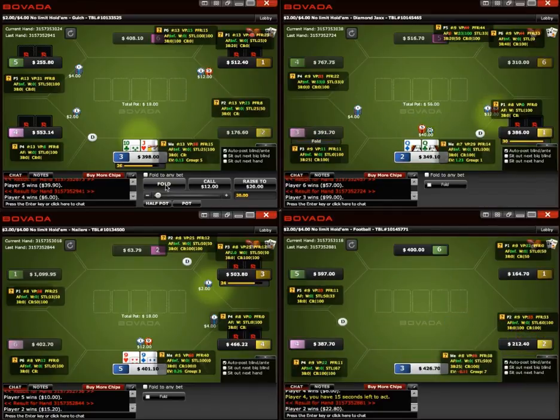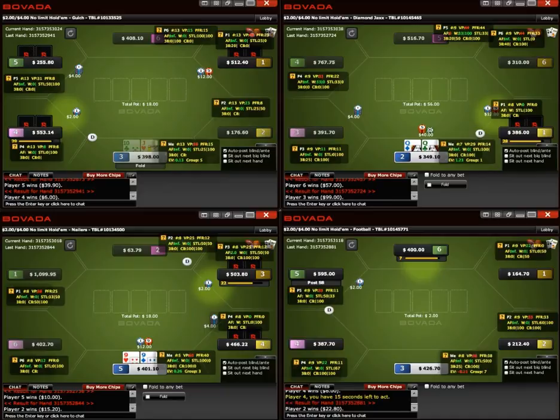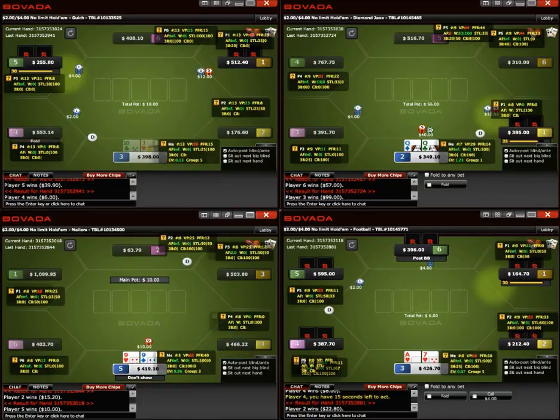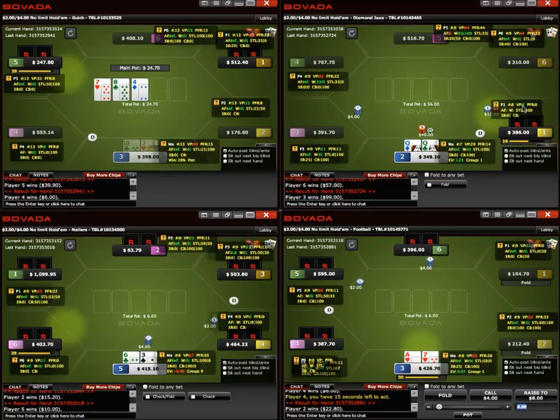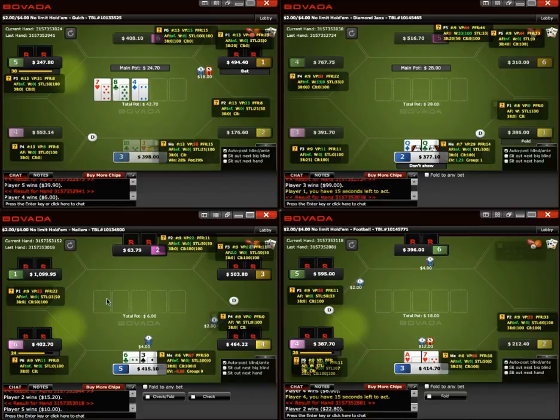Queens is going to be an easy three-bet. The Jack-10 off on the button at the top left, we could be three-betting that some percentage of the time. In my experience in the anonymous games, I feel like the under-the-gun open range is a little looser than we would imagine.